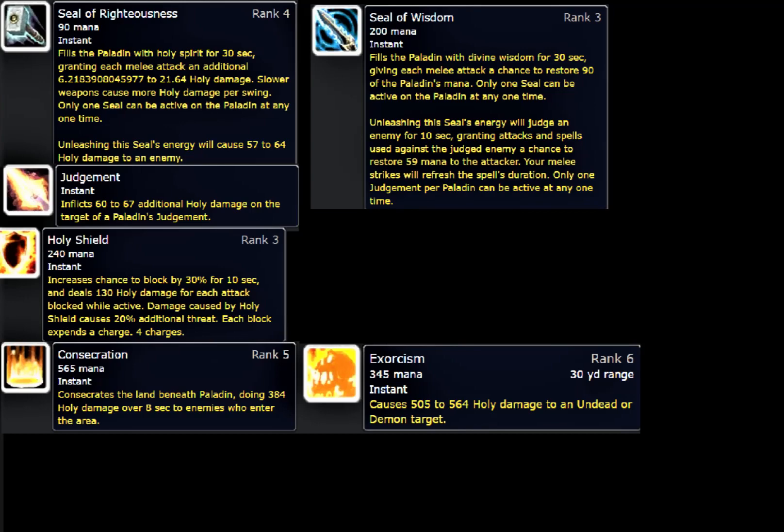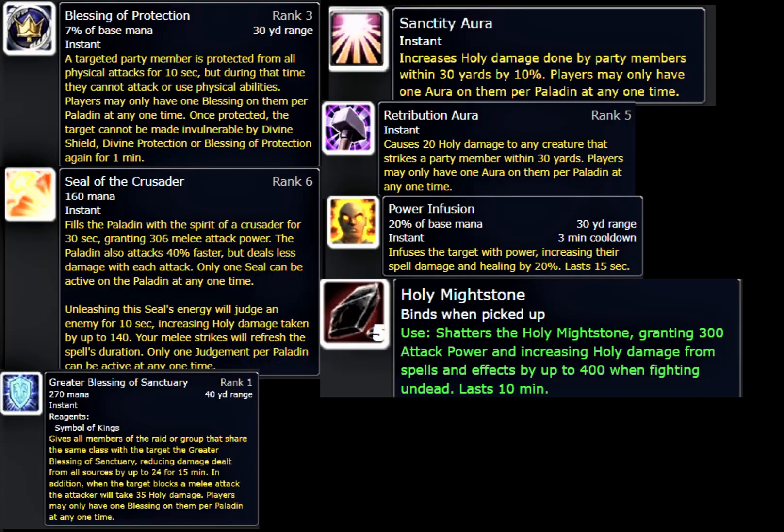Next I want to talk about Blessing of Protection. You don't have a taunt in Classic WoW as a Protection Paladin, but you can use Blessing of Protection as a pseudo-taunt in certain situations. If you have a target-of-target macro, as soon as a DPS or healer pulls aggro, you can BoP them — it'll make them drop aggro and the boss will come right back to you, just like a taunt. I've done this plenty of times against bosses.